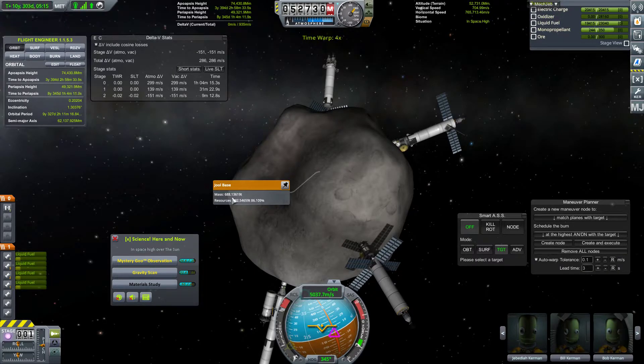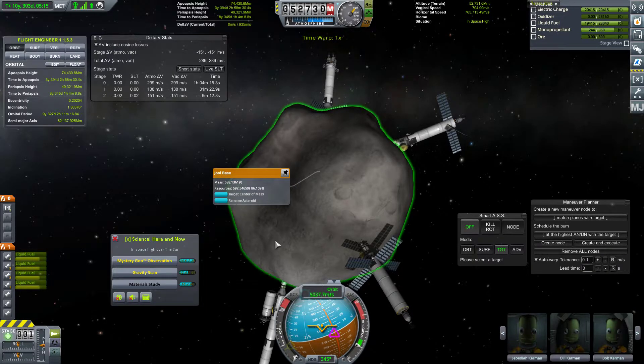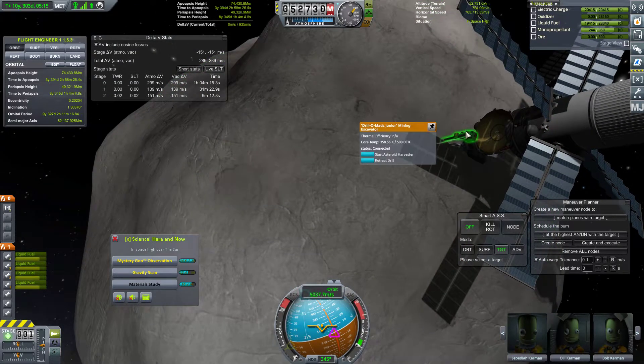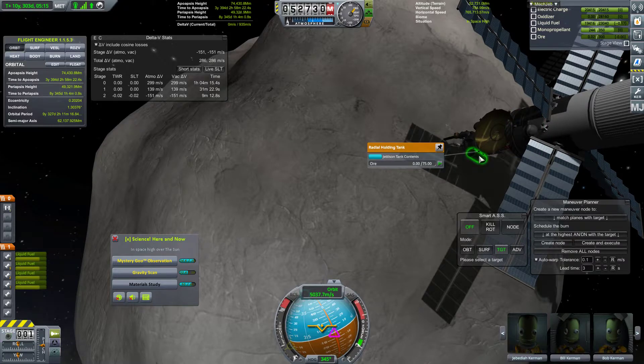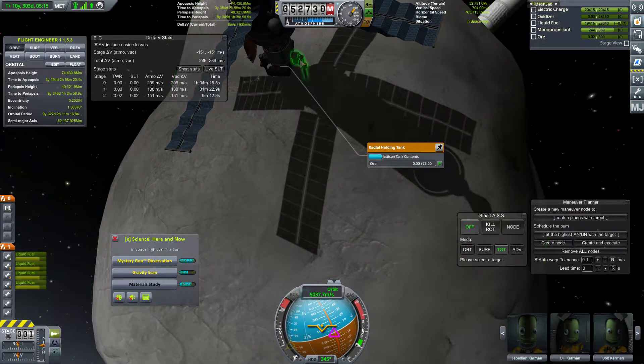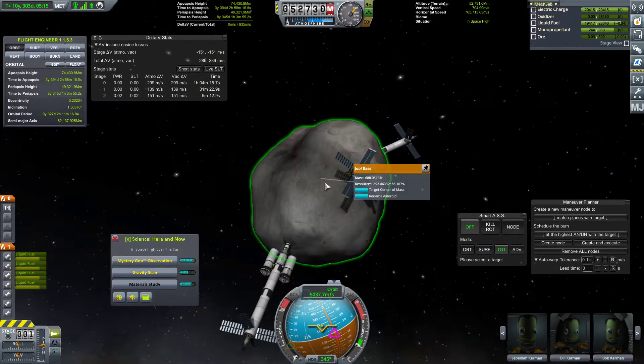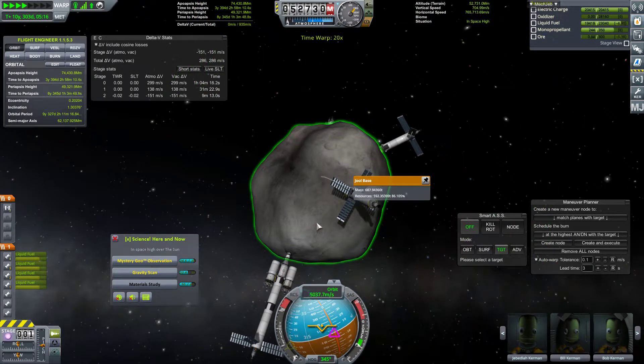Oh, why did it stop? Start the harvester. We're not full on ore, we're not full on liquid fuel. Start it back up and we continue the warp. Let's just get this thing to position, like so.